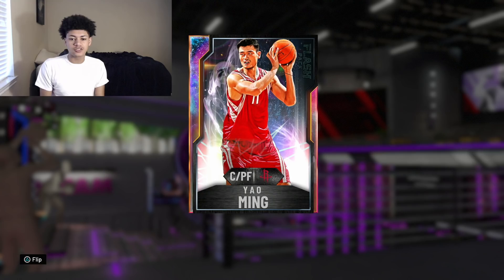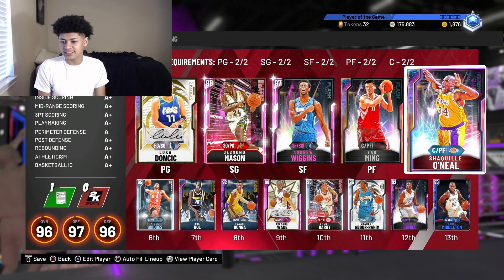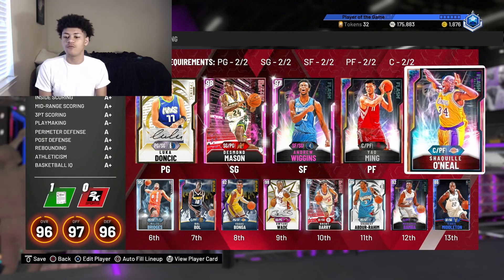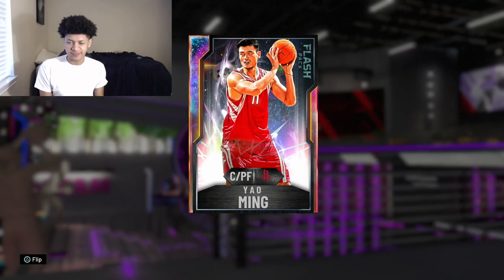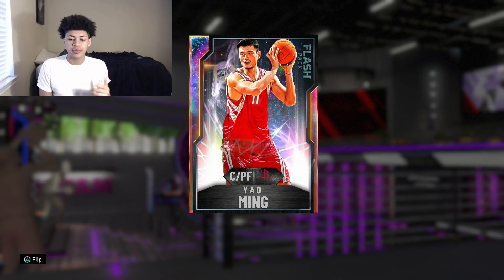Now when it comes to me running him on my squad, I'm going to be running him at the power forward position alongside Shaq at the center position. Throughout the entire year, people have been choosing me running a tall lineup of like Ben Simmons and Taco Fall, and I'm going to give them some payback. I'm putting Yao Ming at the power forward position because he has a half power forward and half center rating. So let's go ahead and take a look at this man's badges, attributes, and walk into the gameplay.